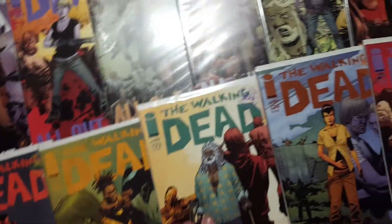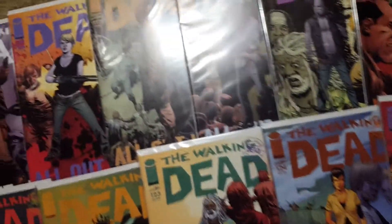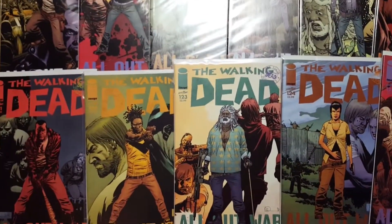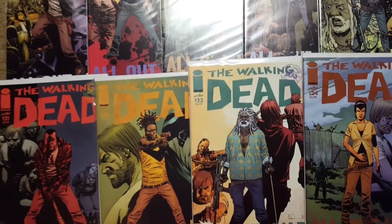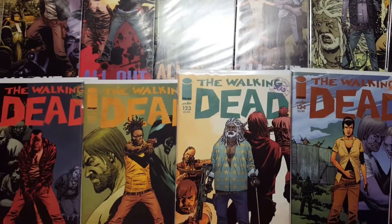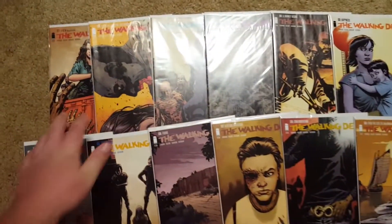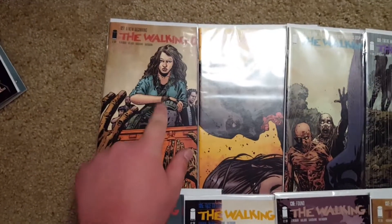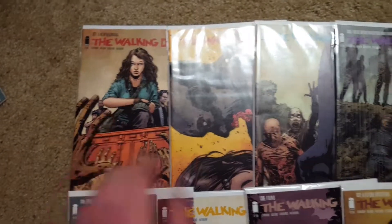That's just the storyline they went with — like 'Something to Fear.' They do different storylines throughout the comic books, which is pretty cool. Next we have 127 through 140. 127 is a key issue — it's the first appearance of whoever is on the cover.